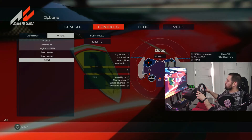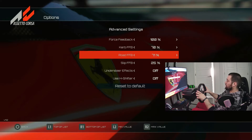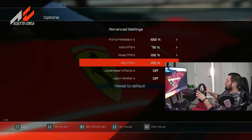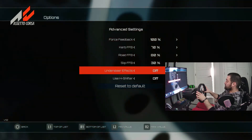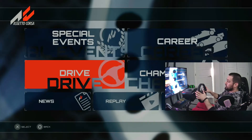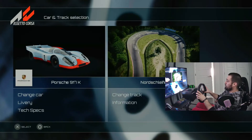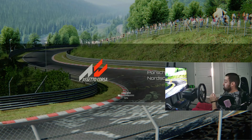In advanced settings - curve force feedback, road force feedback - that is a little lower than before. I want that at 80, and course feedback at 100. Understeer effects I'm not sure what that does anyway. Okay, let me save this and test it out. I apologize for the tweaking - with different cars the settings feel different. One time it was so powerful I could barely keep my hands on the wheel.